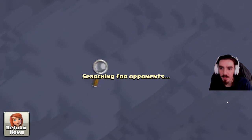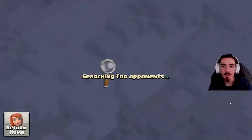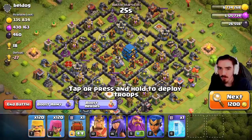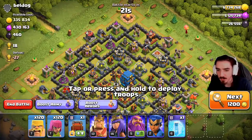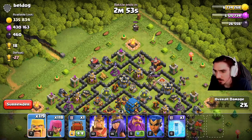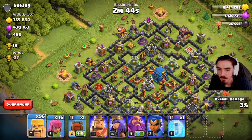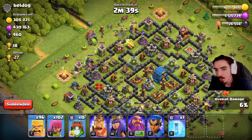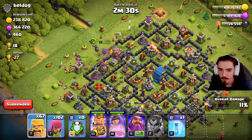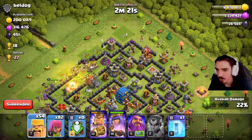Usually when you go do upgrades first, you're able to find an insane base after spending some loot. Let's just attack this base — I'll drop a barbarian and archer on the corners to distract and get free percentage on those builder huts. Then I'll send in a bunch of barbarians on one side with archers behind them, plus the wall wrecker, Barbarian King, Archer Queen, and Royal Champion.